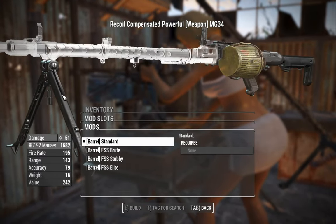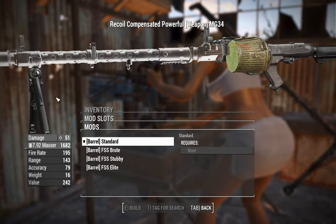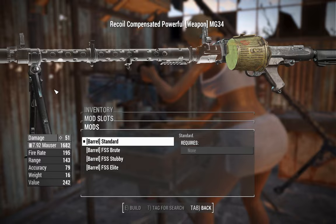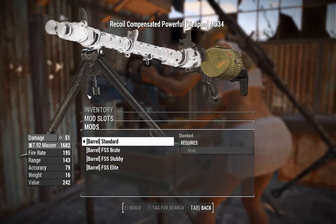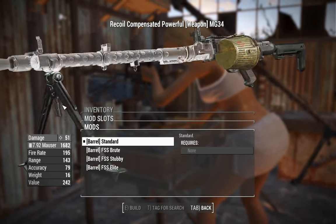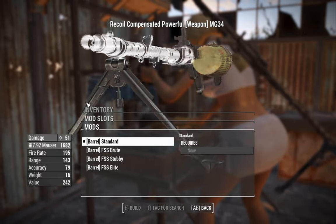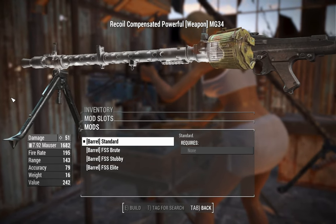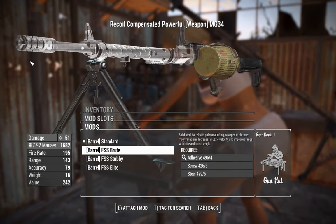Now we've got the barrels — it's an all air-cooled barrel system. The MG34 is known for being the first general purpose machine gun for that kind of role. German doctrine was fairly advanced for that time, especially compared to the French, who were going up against full-armored German tank columns on horseback. They lost and paid the price for their insolence.